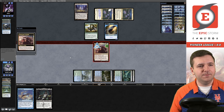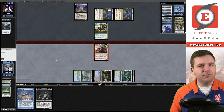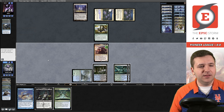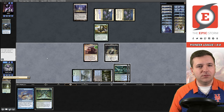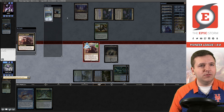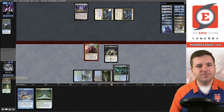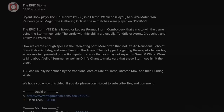We did hit a time walk — Karn's Temporal Sundering, targets us, and bounces the bird. Draw. Cast Consider, mill that, another Neoform doesn't do anything here, but let's cast Tasigur and get in there. We'll take Karn's Temporal Sundering, bounce the Grazer, and this should be lethal now. Our opponent says good games. Look at that, we're 1-0! Love to see it — this deck is sweet, I love it already.